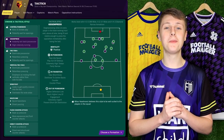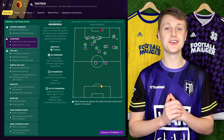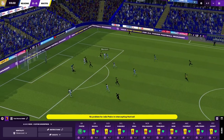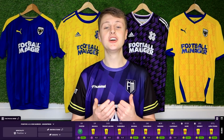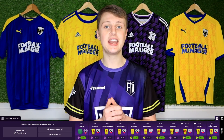The Gegenpressing style is popular in the real world, really coming to the fore in the last decade or so. It's an aggressive tactic that focuses on your team's ability to hunt the ball down and win it back as fast as possible. But due to the style's aggressive pressing nature, it can take a toll on your players due to the fact that they'll be covering more ground and running harder than any of the other styles.